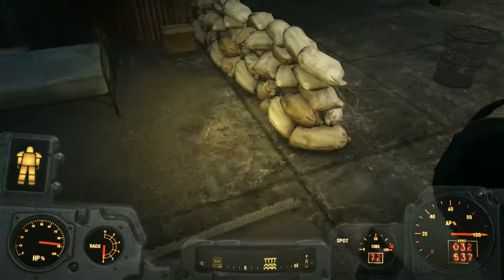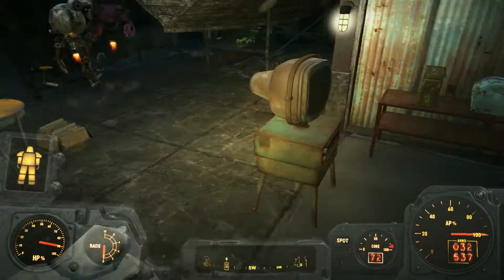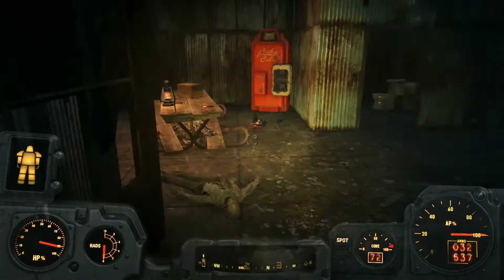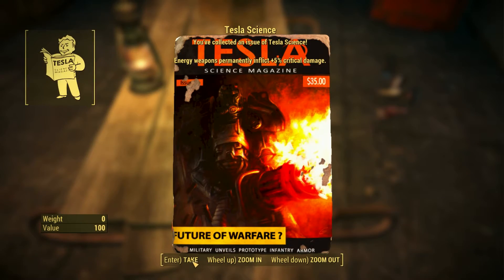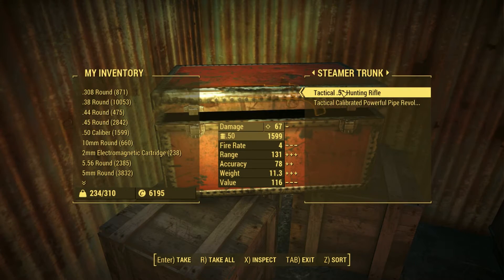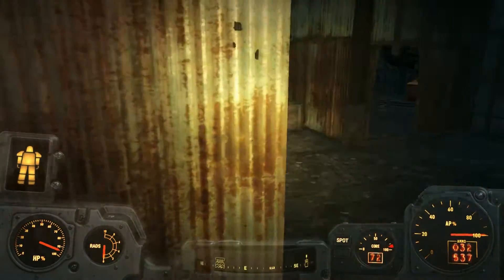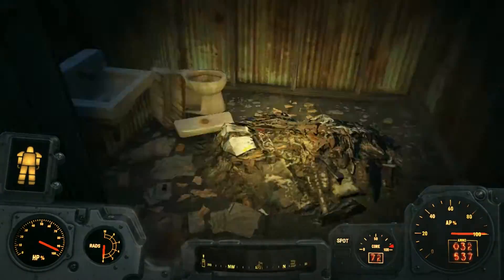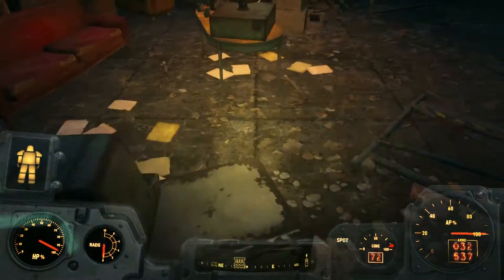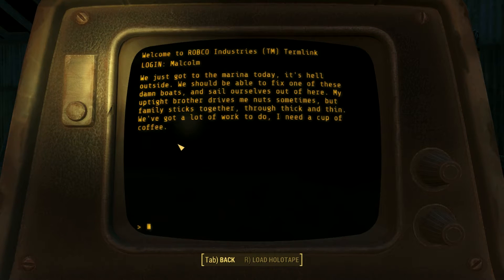Everything is yellow — I don't know if it's possible to change the HUD color. When I'm in my normal walk around I changed it to pink, but I couldn't find how to do that with my power armor. Let's hear Malcolm's side of the story. We just got to the Marina today — it's hell outside. We should be able to fix one of these boats. My uptight brother drives me nuts sometimes, but family sticks together through thick and thin, and we've got a lot of work to do.